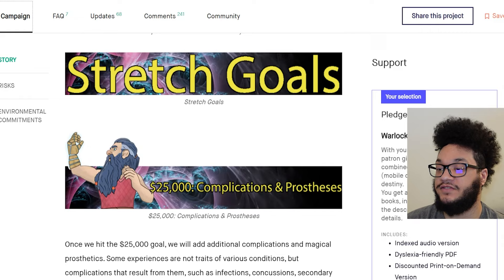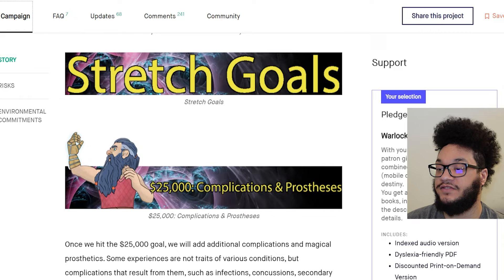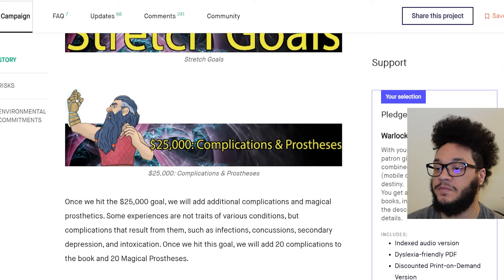Here are the stretch goals. $25,000 was the complications and prosthetics. Once we hit $25,000, we would add additional complications and magical prosthetics. Some experiences are not traits of various conditions, but complications that result from them, such as infections, concussions, secondary depression, and intoxication. Once we hit this goal, they added 20 complications to the book and 20 magical prosthetics.